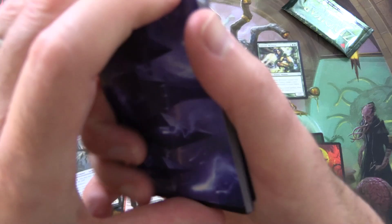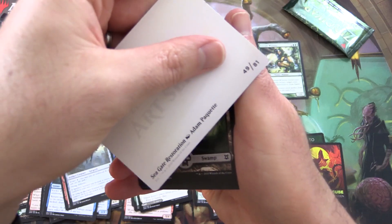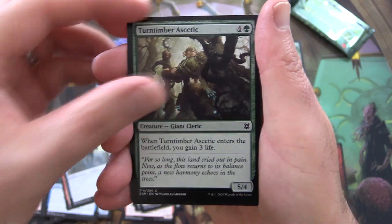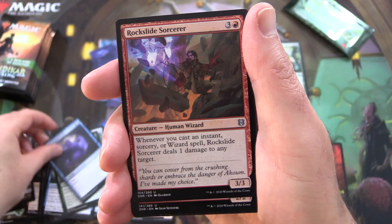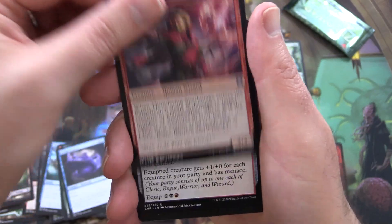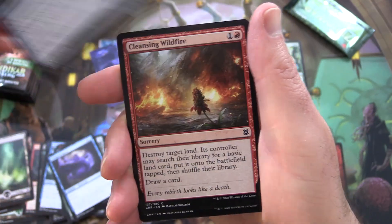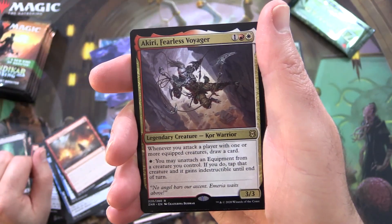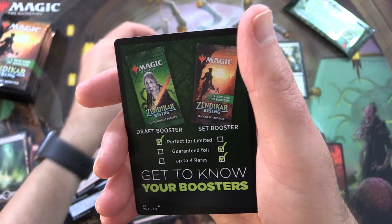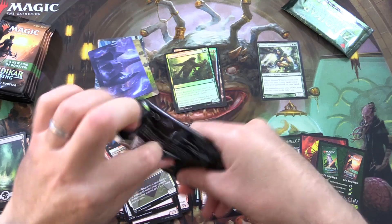Always nice to get a decent list pull. Another one — I have no idea what it is. Seagate Restoration. And a full art Swamp. Turntimber Ascetic. Living Tempest. Rockslide Sorcerer for the uncommons. Goma Fada Vanguard. Thundering Spark Mage. Ravager's Mace. Canyon Jerboa. Showcase Risen Riptide. Cleansing Wildfire. And the rare is Akiri, Fearless Voyager. Foil Kazandu Stomper. And get to know your boosters — okay, I think we know our boosters by this point.